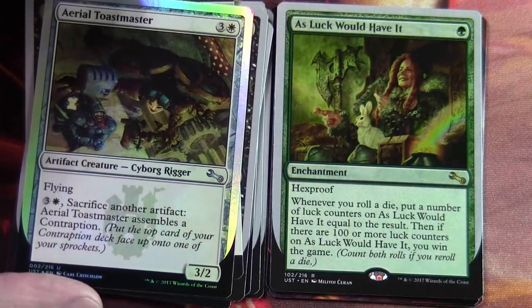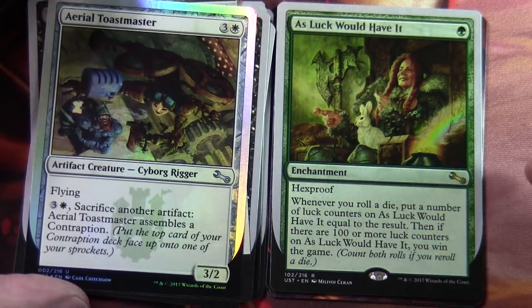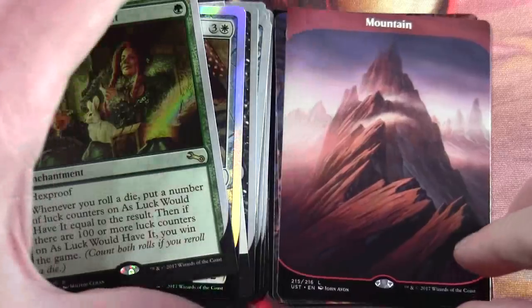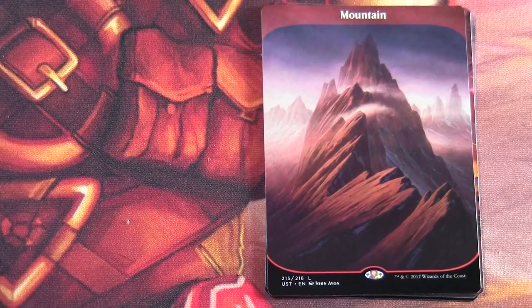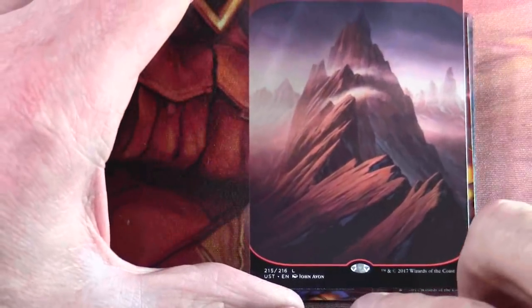Our rare is As Luck Would Have It — single green enchantment with hexproof. Whenever you roll a die, put a number of luck counters on As Luck Would Have It equal to the result. Then if there are 100 or more luck counters on As Luck Would Have It, you win the game. And here's our full art land — so this is what they look like. They've actually got the foil hologram down the bottom.